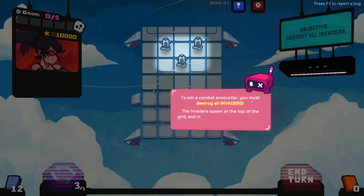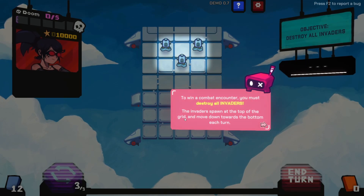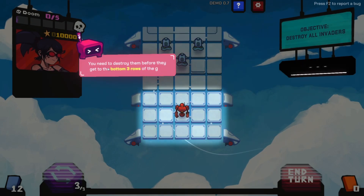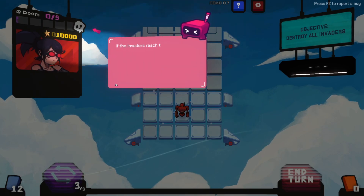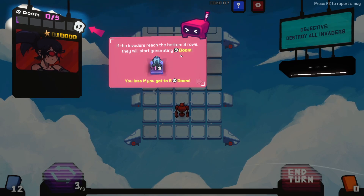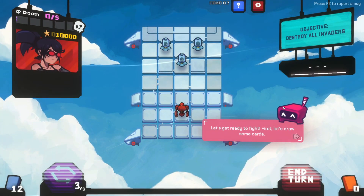To win a combat encounter you must destroy all invaders. The invaders spawn at the top of the bot grid and move down towards the bottom - space invaders style. Need to destroy them before they get to the bottom three rows. If the invaders reach the three bottom rows they will start generating doom. If you get five doom you lose.